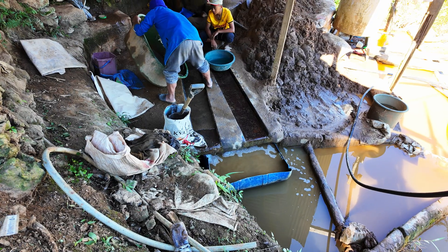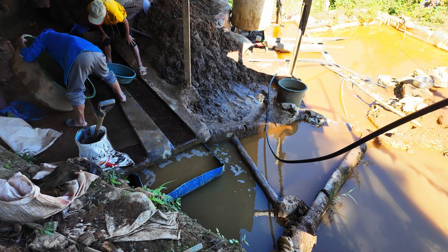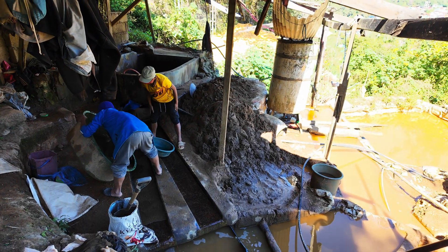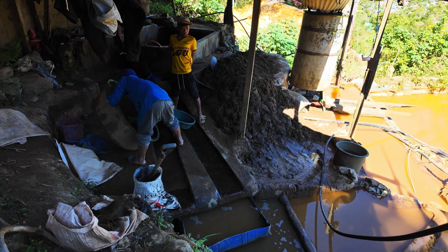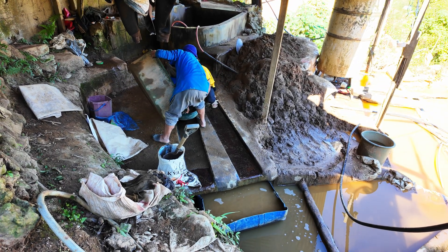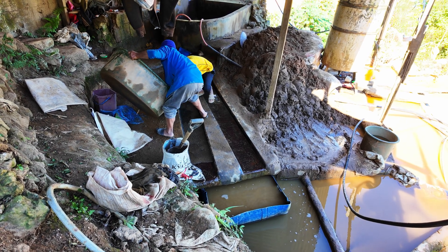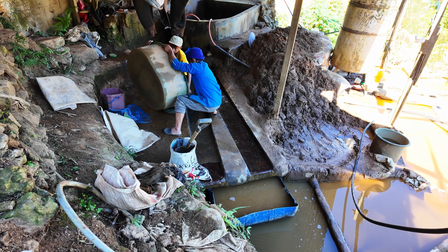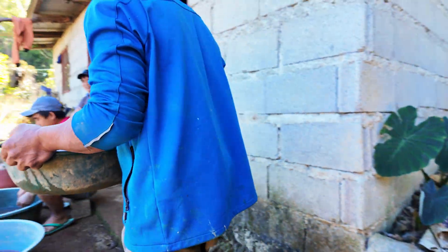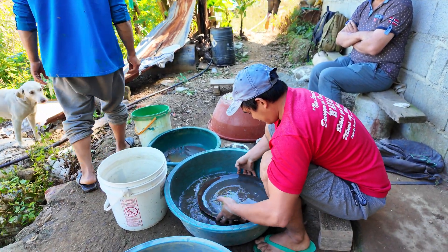All this sediment in the blue pan — the reason they're capturing it and not letting it go with the other sediment is because this is sediment from concentrate, whereas the other sediment is sediment from the ball mill. The sediment from concentrate is either worth more, or in a period of drought when they're not mining, they can pass this stuff again into the ball mill — or if not the ball mill, just grinding and panning — to capture more gold.